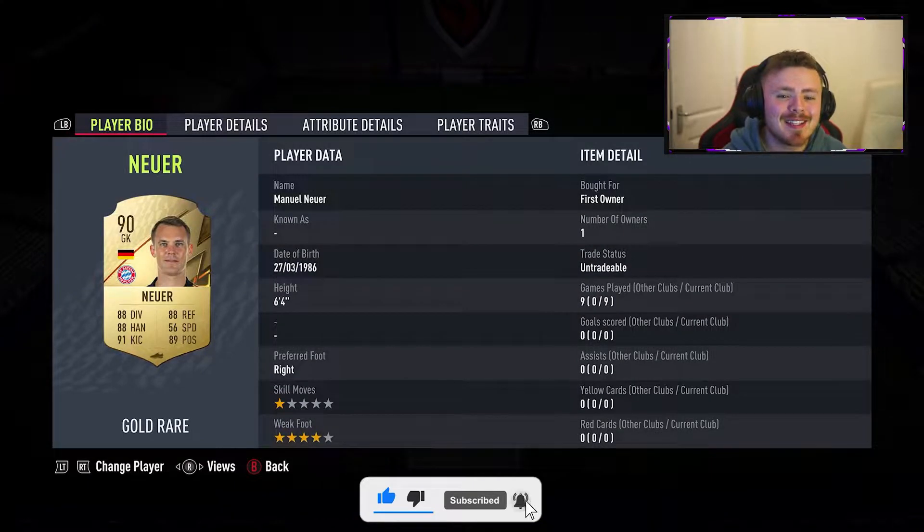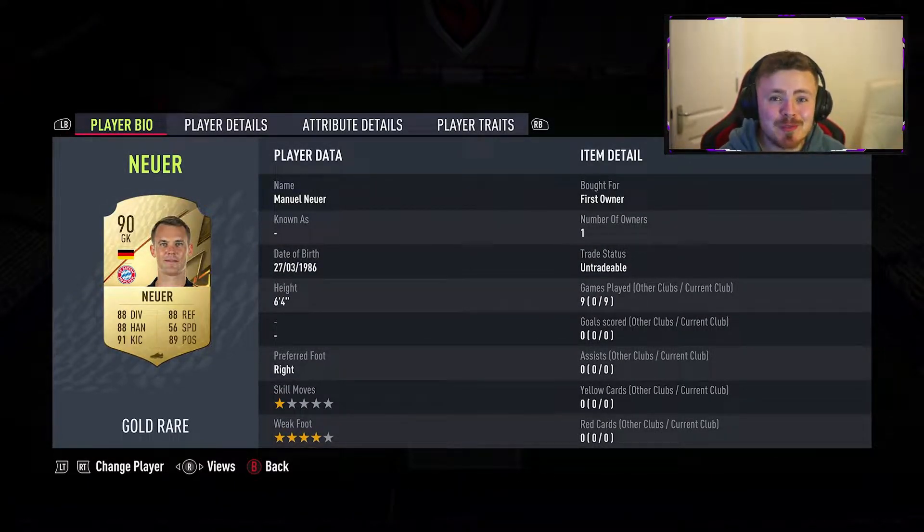We've got Manuel Neuer in goal — untradeable keeper. This year round keepers are cracked. Neuer's pretty cracked himself. Six foot four so he has that little bit of height presence which is nice.